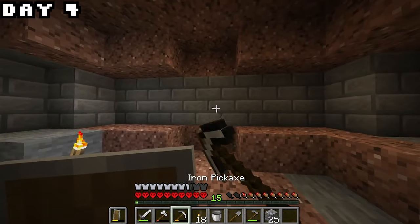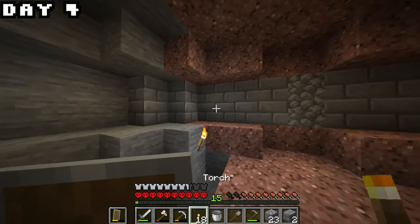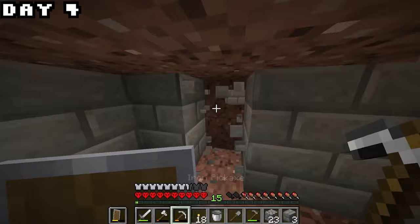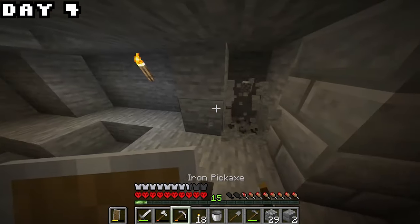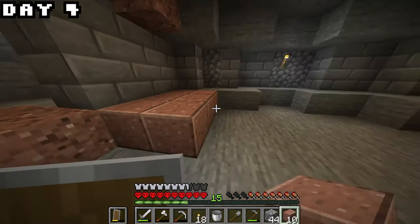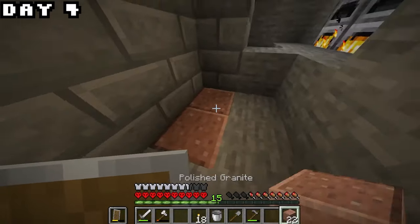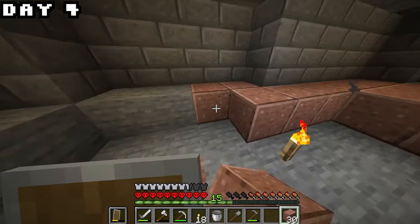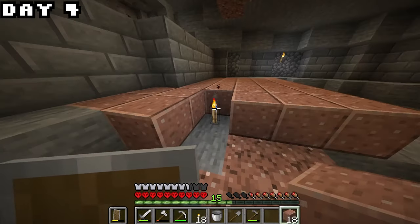I thought it would look cool to mix up the walls with some normal cobble inside of some lines so it's not all the same block. For the ground I was thinking we could use polished granite — it's something unique, something different. I also want to see if I can get some diorite inside the build as well, but for now the floor is going to be polished granite.